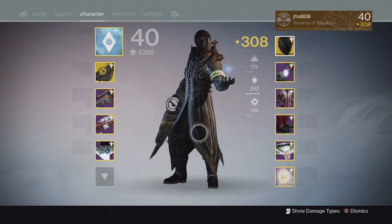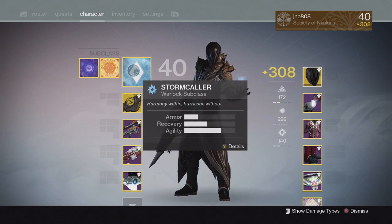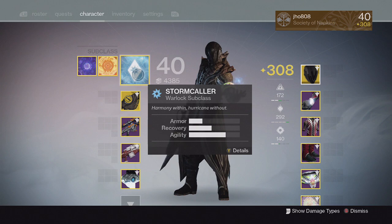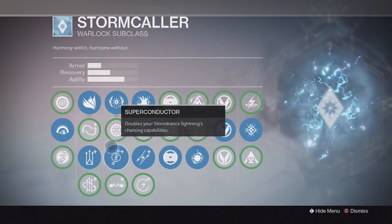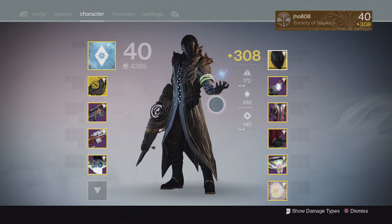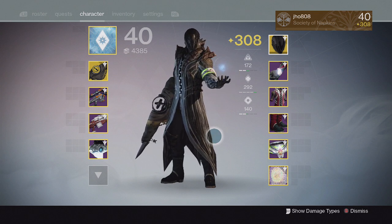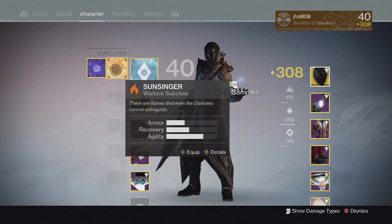For subclasses, I mainly use Stormcaller through the whole raid. I think Stormcaller is pretty vital in the Golgoroth fight especially, because once the Taken starts spawning you've got to clear out all the adds for your teammates, and Stormtrance is really good at doing that. It's one of the best add-clearing supers right now. You can chain lightning to other enemies and clear out pathways for your team, making it really solid for clearing mobs.